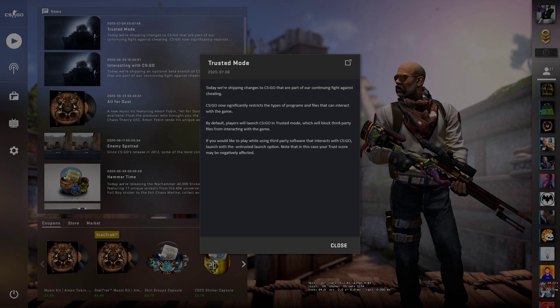Will this have an effect on cheaters? We'll have to wait and see. Players are going to launch in Trusted Mode by default, and it's going to block your third-party software from working. If you want to try stuff, you're going to have to use the Untrusted launch option.